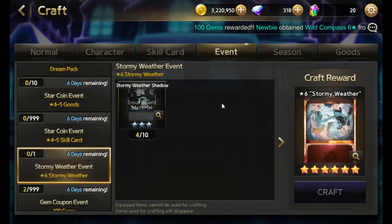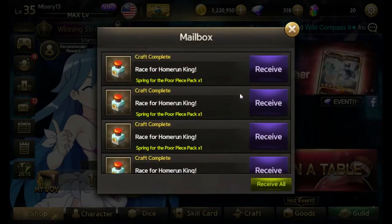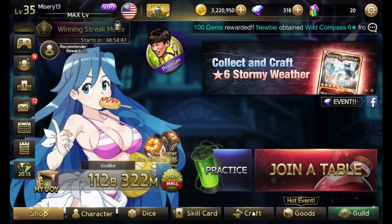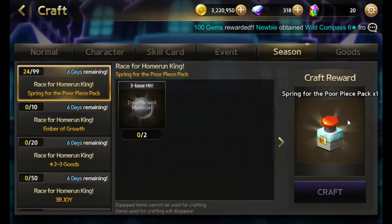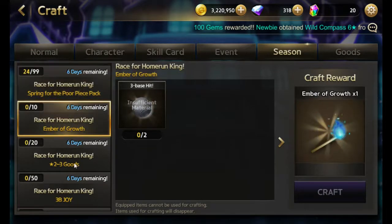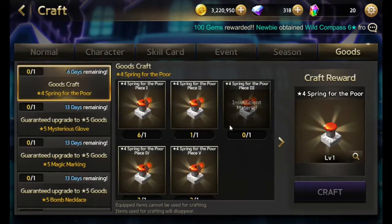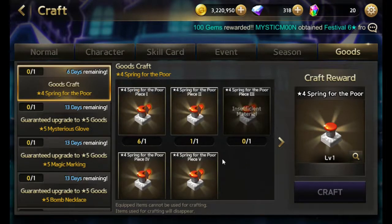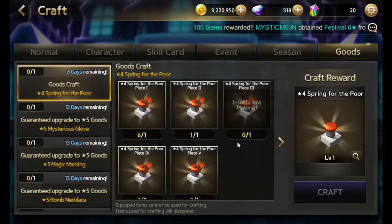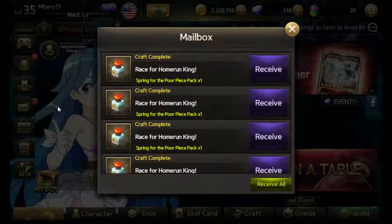Hopefully I get a different card that's not stormy weather. If not, I do have topaz to do that. For this video I'm gonna be opening these 12 piece packs for the Spring for the Poor. All I need is piece number three. If you haven't checked the last video — part one — do check it out, it's in the description.